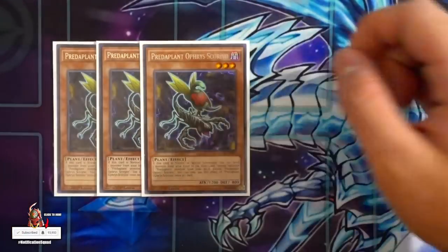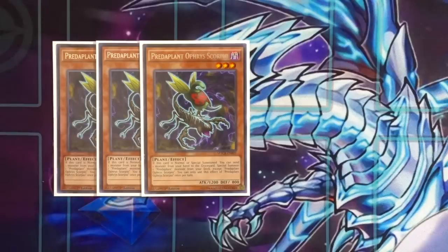For those who don't know the combo, I'll explain it again for newer viewers of the channel. Orphys Scorpio is definitely a must-run — good luck trying to play Lightsworns without it. It's a one-card Minerva.